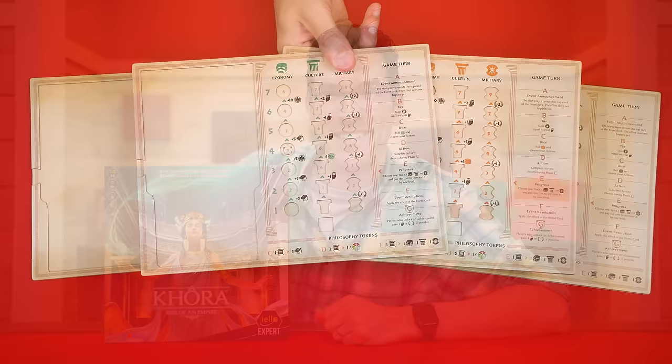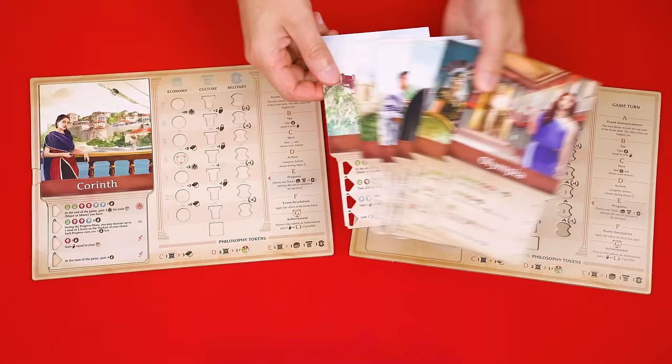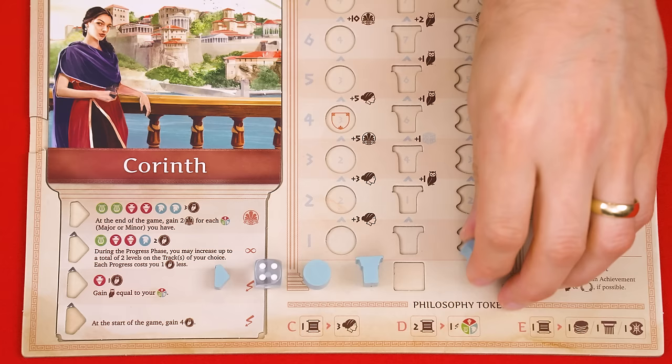To set up, have each player collect one of these city boards to set in front of themselves. In this video we'll assume we have two players, returning the extras to the box. Then give every player one of these city tiles randomly, which they'll slot into this area of their board. You now collect the dice, wooden markers, achievement tokens, victory point token, and seven action tiles in your chosen color. The tiles will show your color on their banner here.